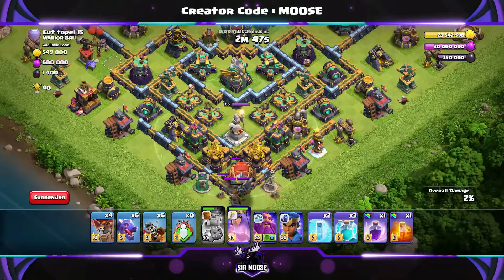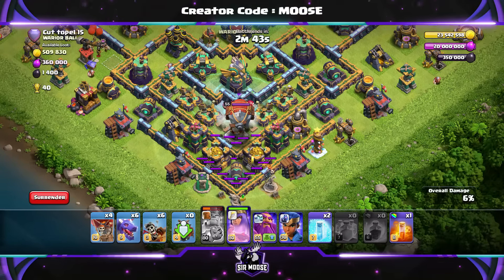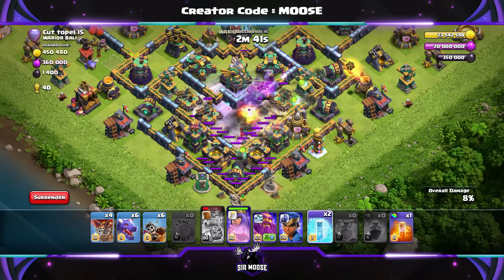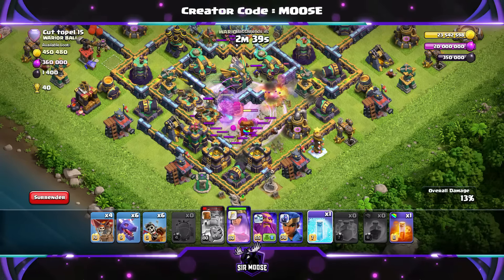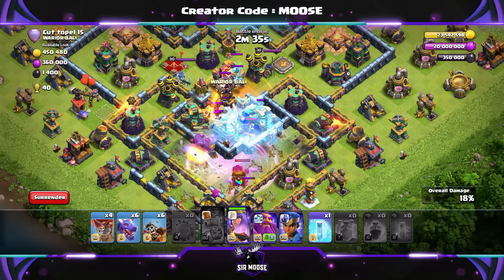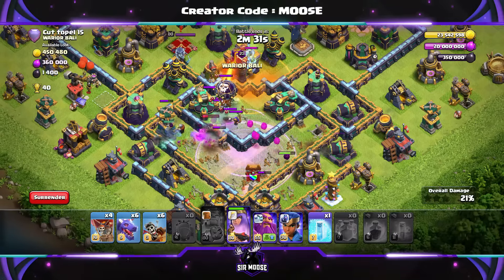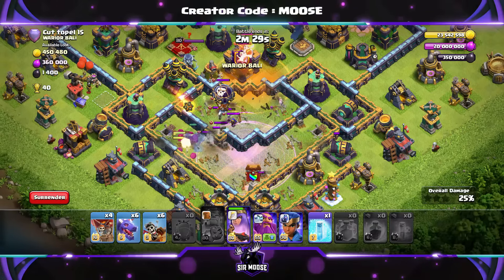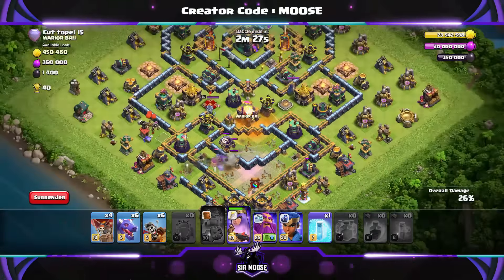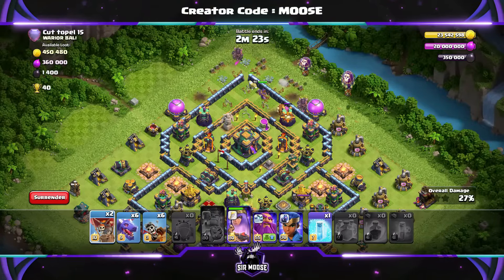I've sent in a couple of Balloons to check for traps, then we've sent in the Battle Blimp. Get ready with your Clone Spells — overlap them so they're not stacked on top of each other. It spreads out the Yetis. Then use a Rage Spell to help the Yetis. We do need a Poison Spell there — there's some Super Minions. Look at the damage we're doing. We've taken out 4 X-Bows, 2 Scatter Shots, an Eagle Artillery, and some Builder Huts as well. Amazing.